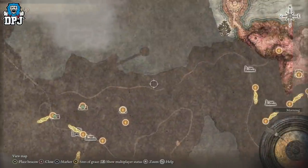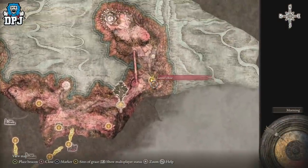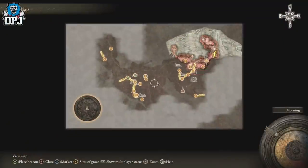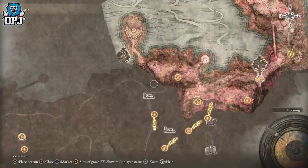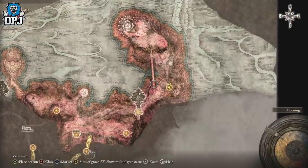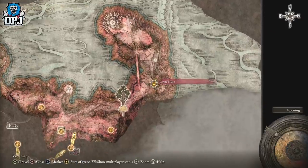Next up is a way to earn 42,000 runes in about 20 seconds. Come to Lenners Rise on the east of the map, which is another grace point. Using your mount you can run straight here — it isn't too difficult as long as you don't stop to fight enemies. Alternatively, you can use the portal near the Third Church of Marika from the last farm and run down to this spot. Either method is quite simple.